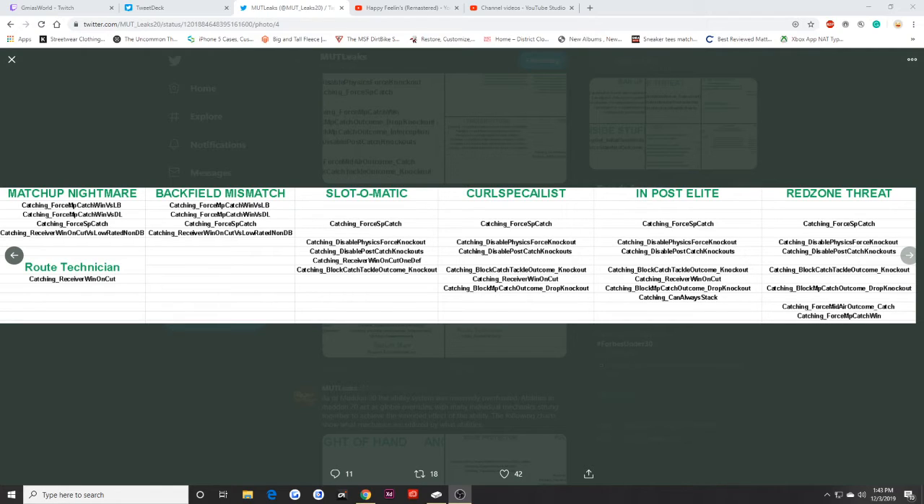Red zone threat blocks the catch tackle outcome of a knockout, blocks the midpoint catch outcome of a drop knockout, and forces a midair outcome of a catch. So if I throw a high pass to Gronk on a curl in the back of the end zone, he goes up, a defender comes to hit him, and it's an automatic catch. That's what red zone threat does.